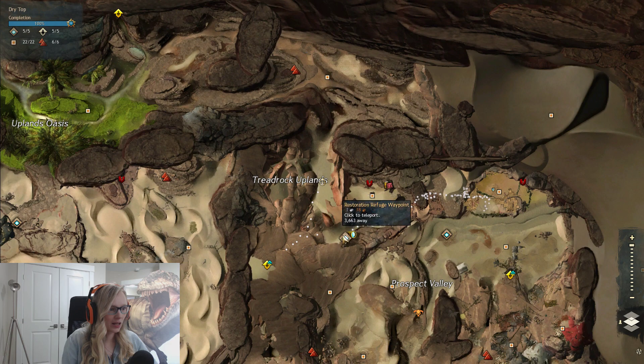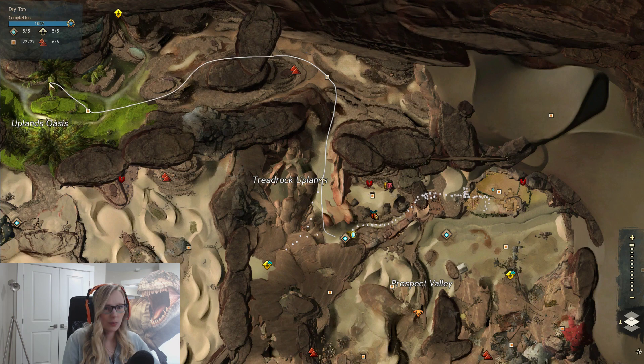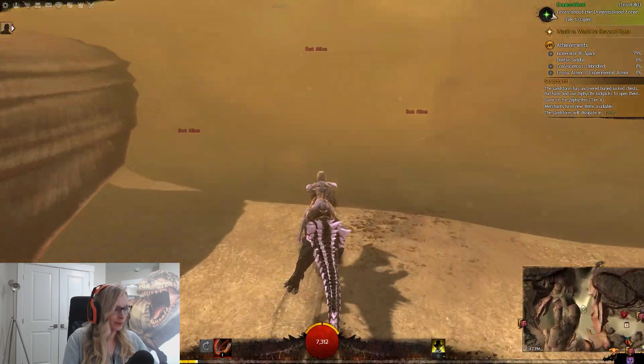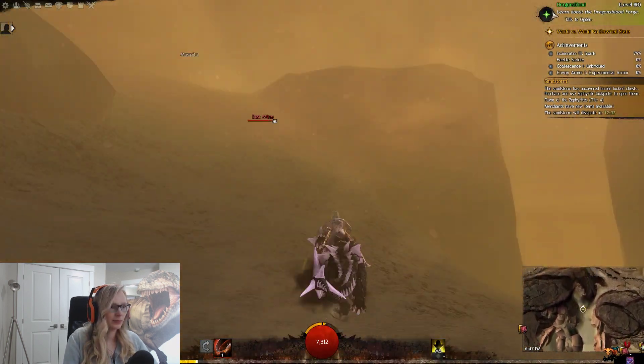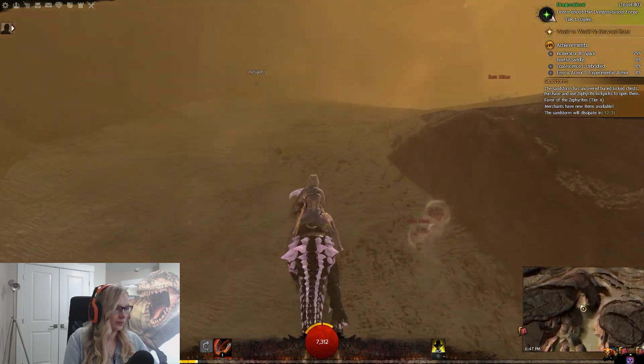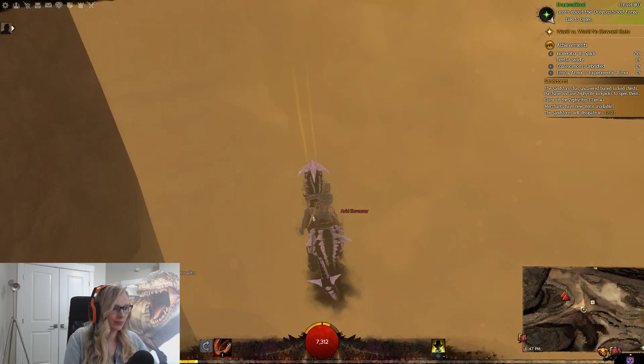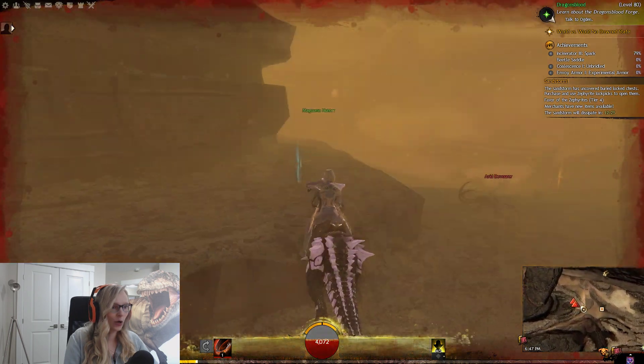So the waypoint was here and now we're just heading up here, and we're going to hit up some vines. I can't see anything. I don't think I'm going where I need to be — we're gonna dismount.